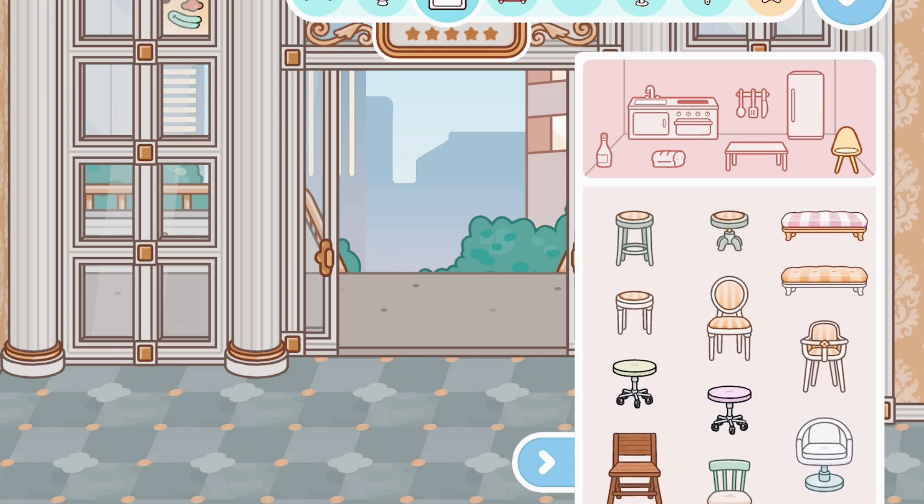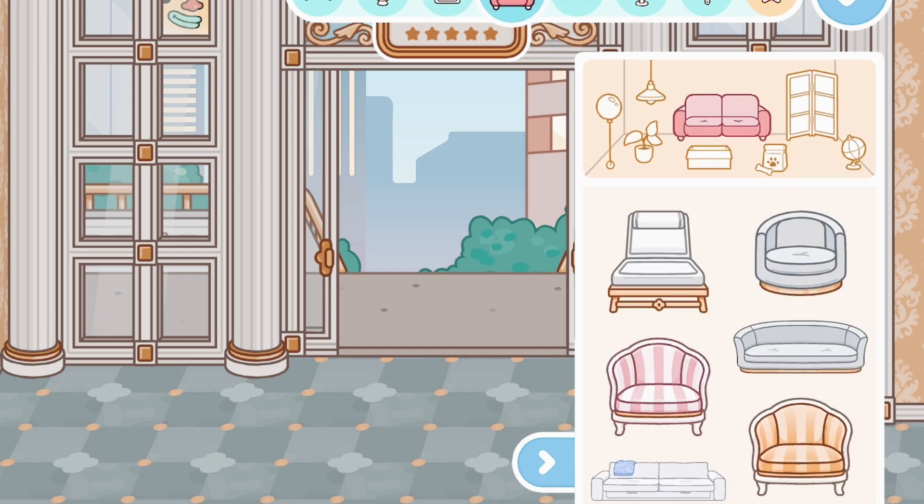Now we have some tables — a food tray and some dining tables. For chairs we have some stools, baby high chairs, and some benches — cute. And we have a couch, four chairs, and one that you can put near the pool.